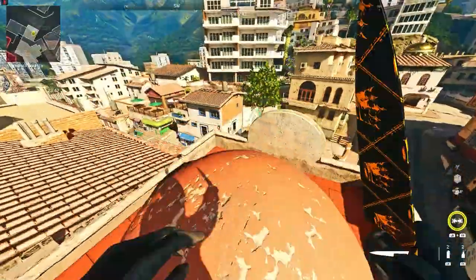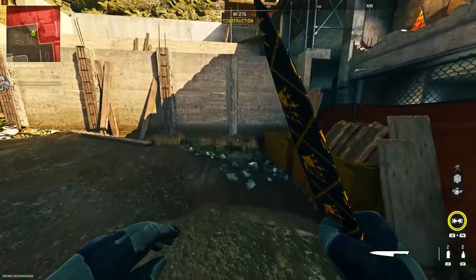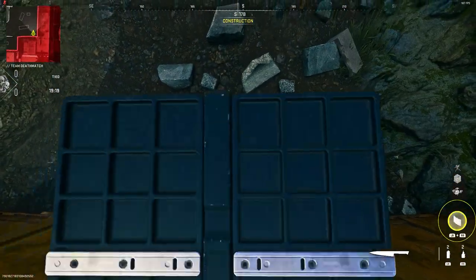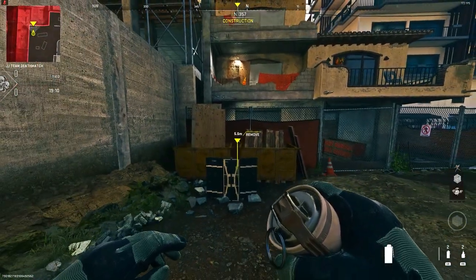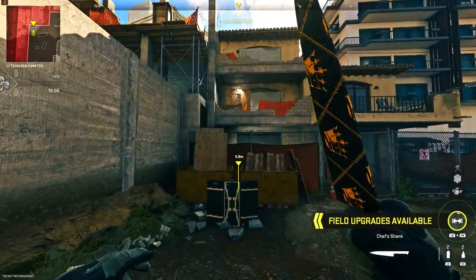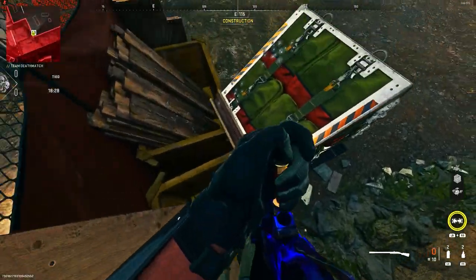This seems to be the only way to get up there. Let's move on to the second spot. Make your way to my location, put your back against these containers, stand in the middle, and place down your barricade. Then stand on top of the containers, place down a marker, and move back 5.8 meters — exactly the same as last time. Throw it exactly where you marked.